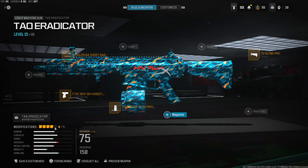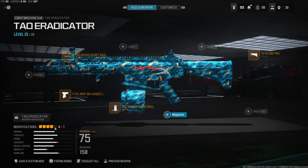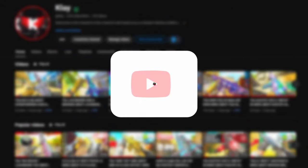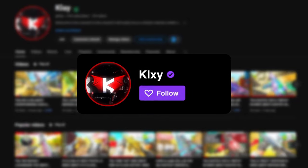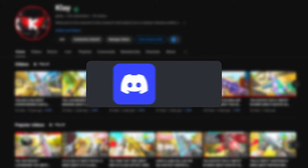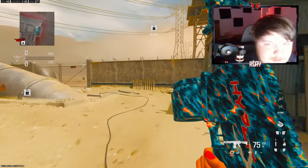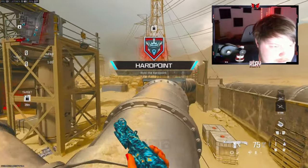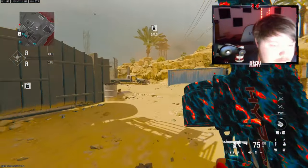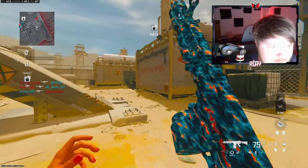This is my best class setup — I ended up dropping a nuke like I said. If you guys enjoyed the gameplay make sure to hit that like button and I'll catch you guys in the next one. A small percentage of people that watch my videos are subscribed, so if you like this video consider subscribing. Also follow me on Twitch where I stream and play with followers, follow me on Twitter to stay up to date, and I have a Discord too. Now let's get back to the video — we're checking out the new TAC Eradicator. I don't have it fully leveled up but I don't think I'll change these attachments.